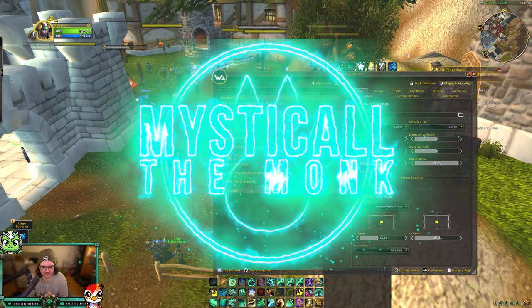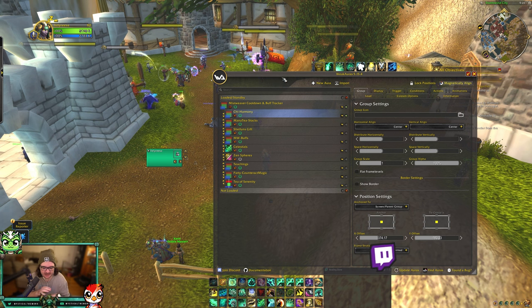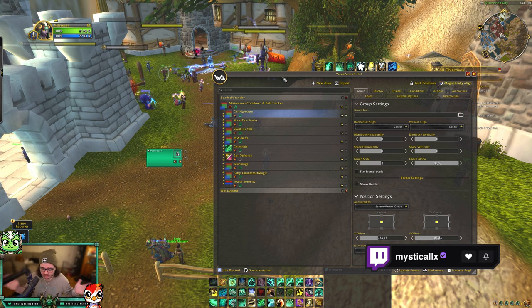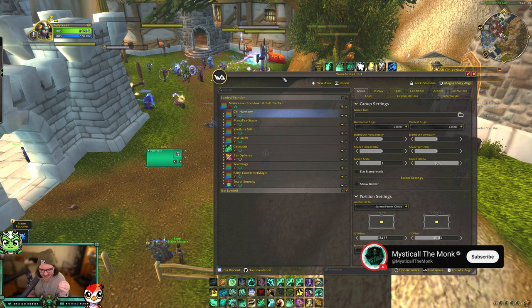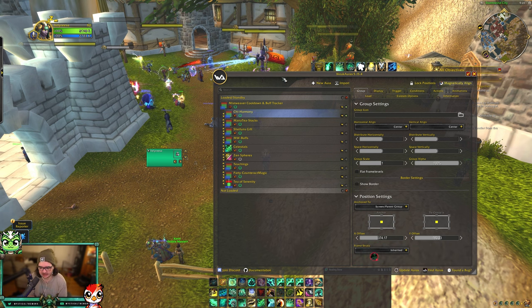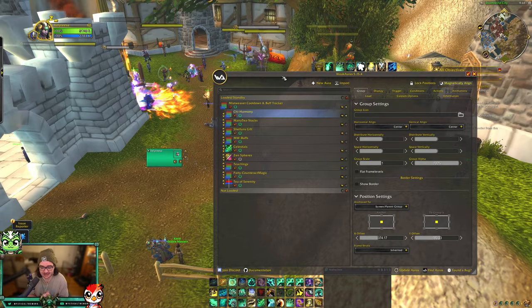What's going on everybody, this is Mystical. Today I'm bringing you hopefully a quick video going over the WeakAuras for The War Within. You can take all these WeakAuras — they are all yours, I will put them in the description. The goal for these WeakAuras is to make different groups for different things you might need, and if you don't need a certain group you can just delete it.